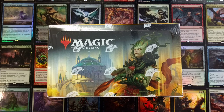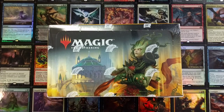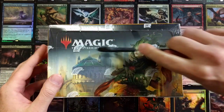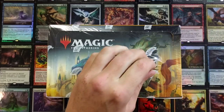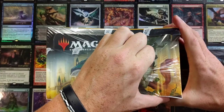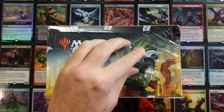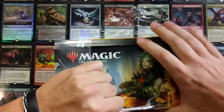Welcome back to the channel! I'm going to give away this Mox Amber. All you got to do is like the video, be subscribed to the channel, share the video, and comment telling me how you got into Magic: The Gathering. I'll pick one person at random — it's that simple.